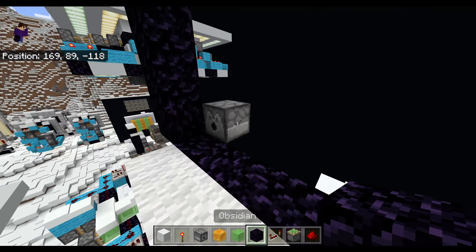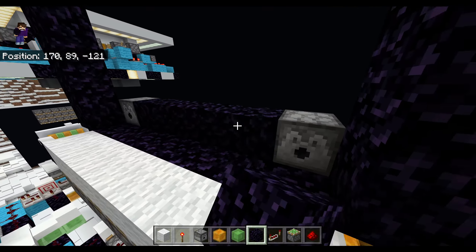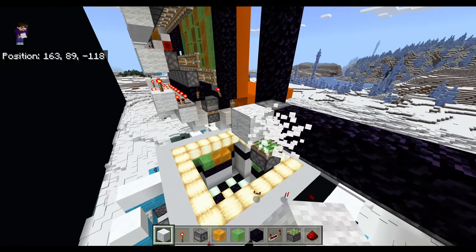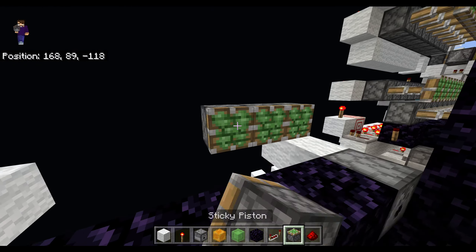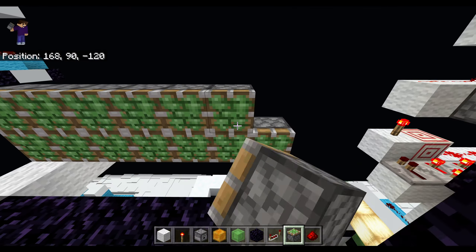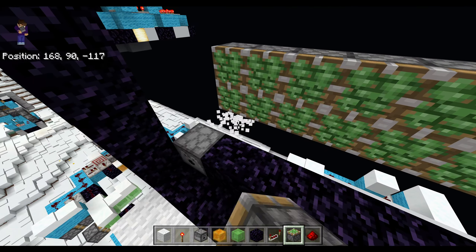I place obsidian between the dispensers to make it look nicer. Then we go two blocks behind the dispensers and just do a line of pistons, and then another one above it across the entire door. Then destroy the blocks behind the dispensers.